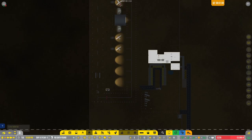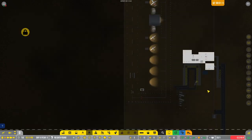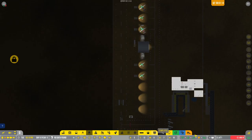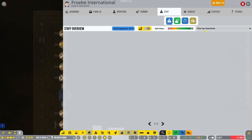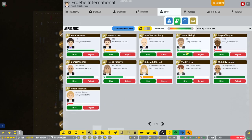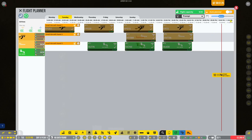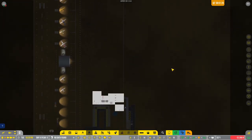I should probably get a COO and a CIO so I can use the auto-scheduler and not have to mess with that anymore. Staff executives — let's hire you for my COO and you for my CIO. Now I can turn the auto-planner on.